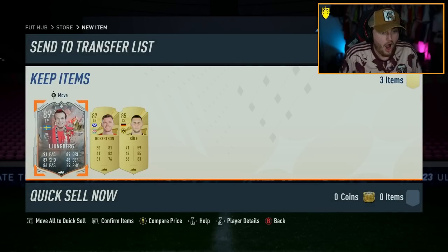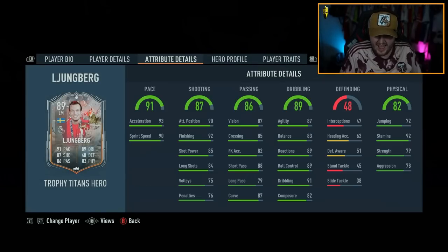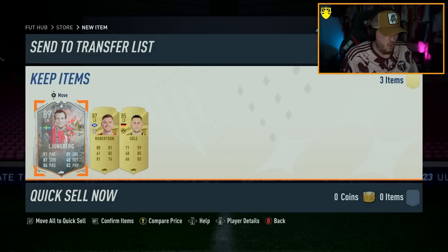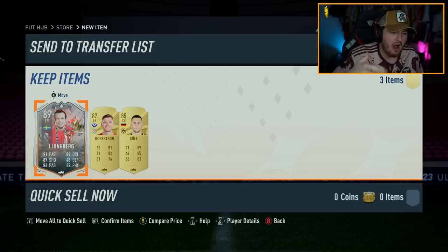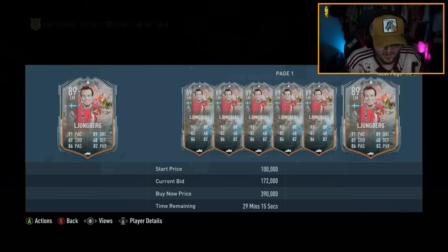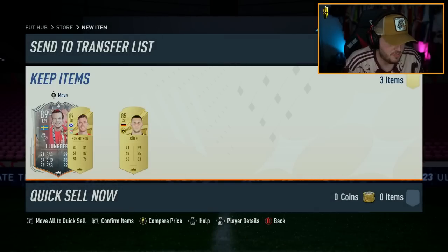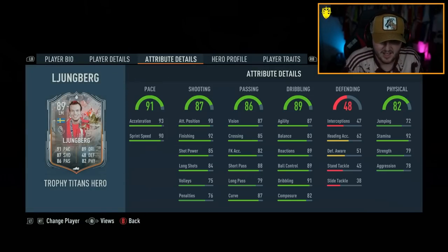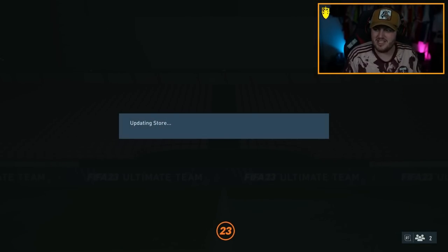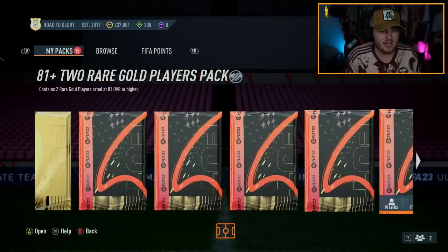No icon or hero in this one. Oh! Excuse me? Freddie Lundberg — give me some warning next time! So, the heroes pop up behind normal walkouts. Noted. Freddie Lundberg is 170k, which is not cheap in my opinion. That's a decent card — we'll take it. Our first hero! Five icons and a hero so far.